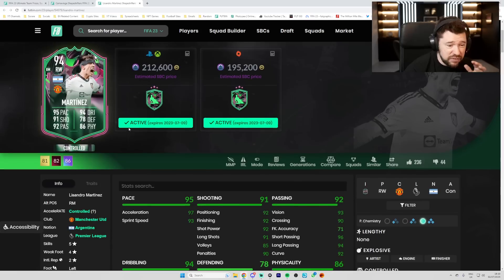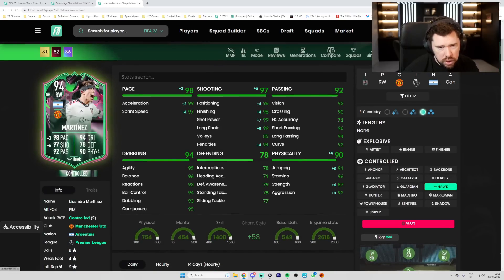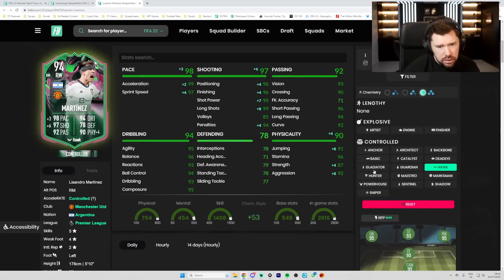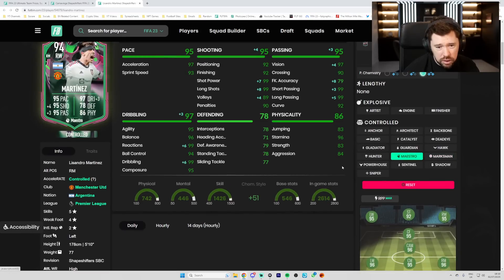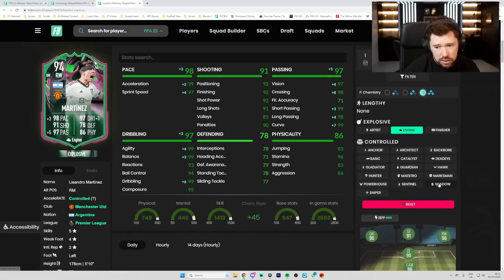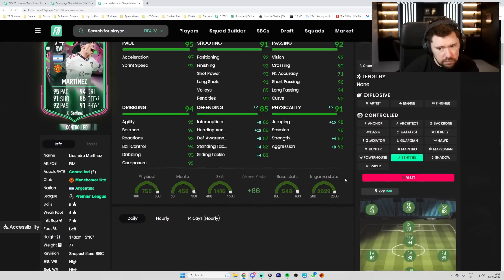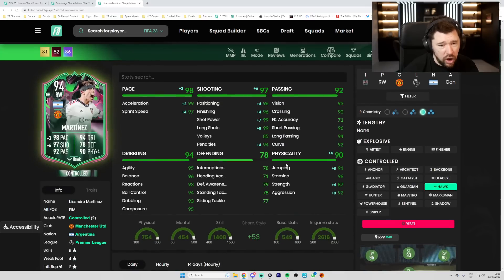Lissandro Martinez — 200k for this card, that is a bargain price. Finesse shot and flair trait. I think you go Hawk. 5-star, 4-star. You could go Marksman, Maestro, or Engine — Engine makes him explosive as well. Engine's possibly the one. This card is just brilliant. A Sentinel makes him a decent centre mid. 200k, 94-rated Man United right wing — that's mad. I'd probably play him at striker.